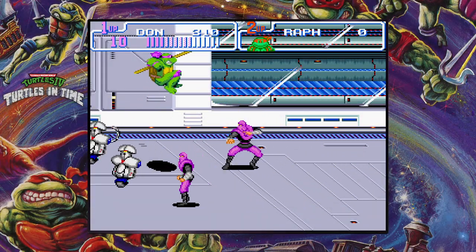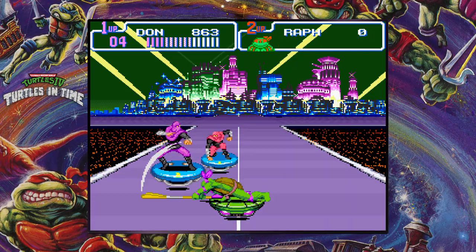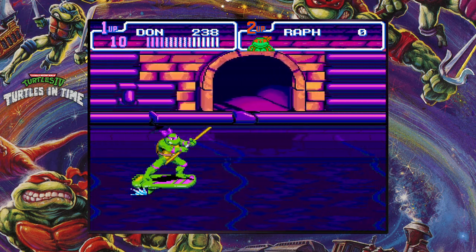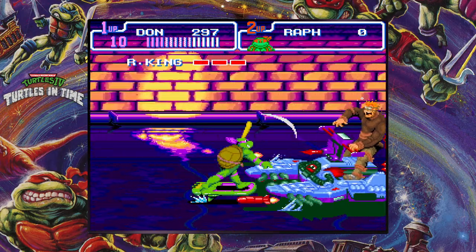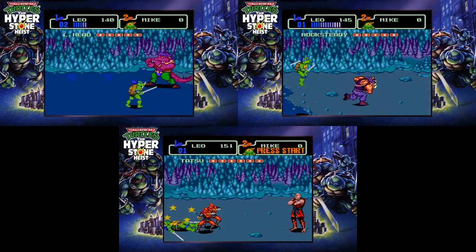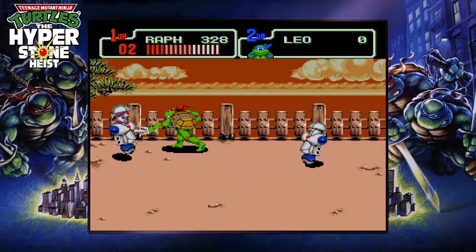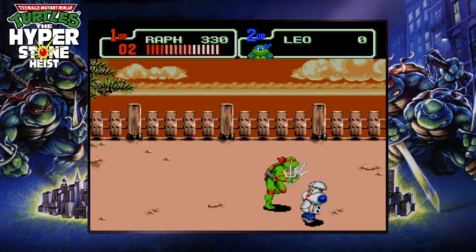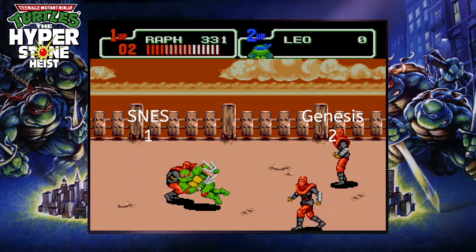Turtles in Time is a complete port of the arcade game but with a new level, the Technodrome, and Neon Knight Rider is reworked as a Mode 7 level, making for 10 levels total. Sewer Surfing is also reworked as a bonus stage with Rat King as the boss instead of a timed event against the Pizza Mutants. Hyperstone Heist is only 5 levels but broken into at least 3 segments, with the exception being Level 4 — The Gauntlet — a rematch against bosses with no pizzas. Hyperstone Heist borrows very little from the Turtles in Time arcade and has original level design, so despite Neon Knight Rider being the best level, Hyperstone Heist gets the win for originality.